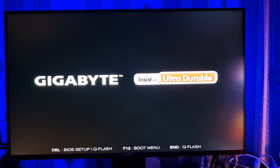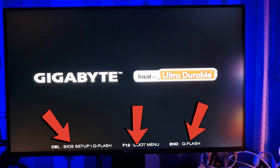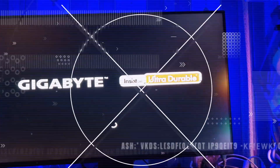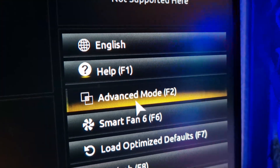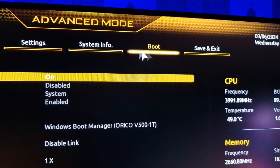If the Delete key doesn't work for you, consult your PC's documentation or look for shortcut keys displayed on the startup screen. Once you're in the BIOS settings, navigate to the secure boot option — typically you'll find it under Advanced Mode and then under the Boot section.